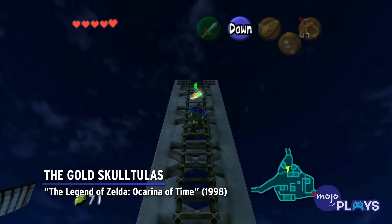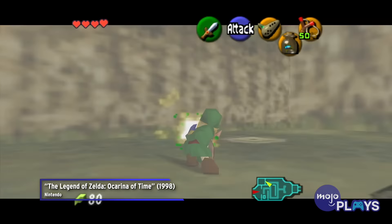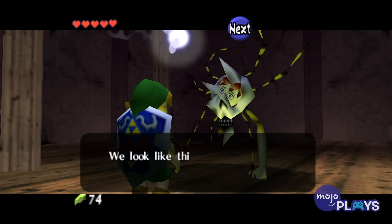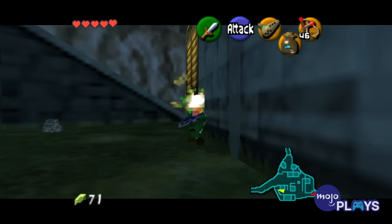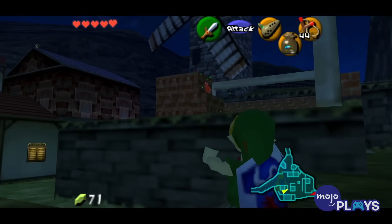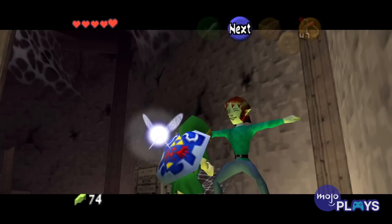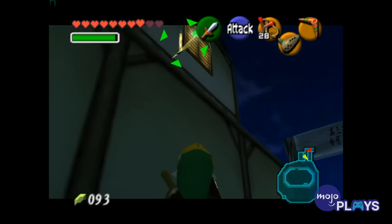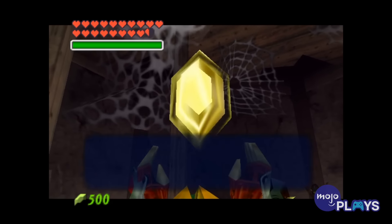The Gold Skulltulas — The Legend of Zelda: Ocarina of Time. In Ocarina of Time, Link meets a cursed family in Kakariko Village who will only be at peace if you destroy Gold Skulltulas and collect the tokens they leave behind. There are 100 hidden throughout the game across both time periods. While they do make a telltale sound, you can go the whole game without ever coming across at least half of them. You get a reward after every group of 10, including bigger wallets. But after 50, you don't get another reward until you complete the quest. After 100, you're given an endless flow of rupees, but at that point, you probably won't have much need for them.